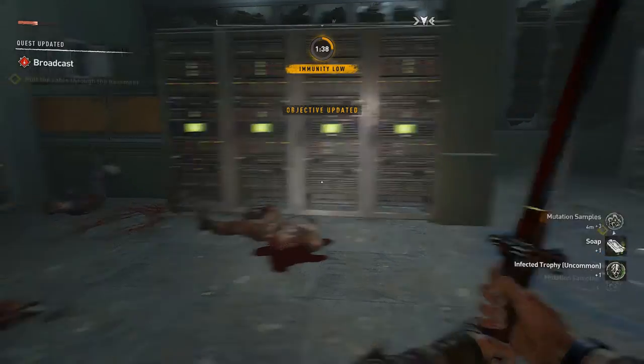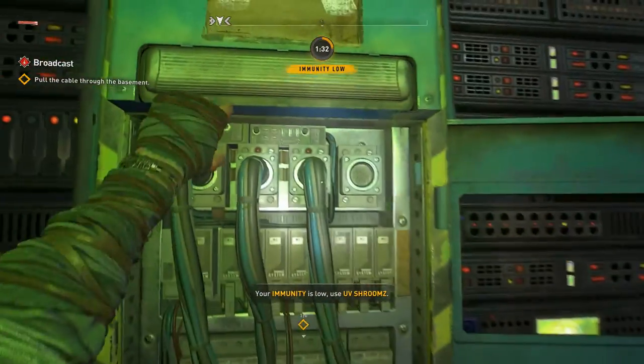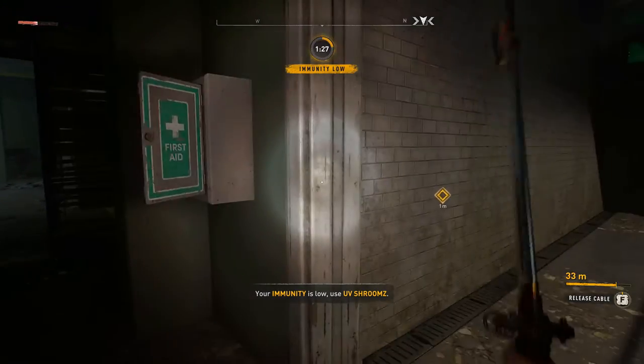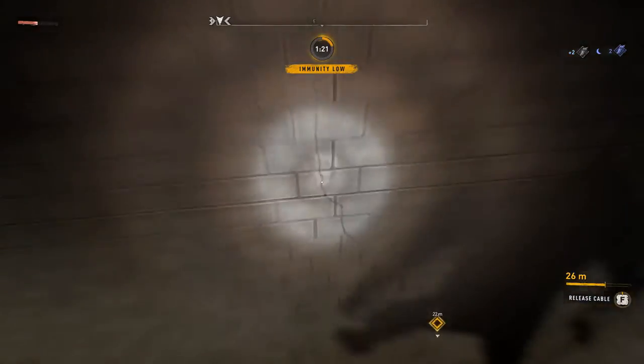Hi everyone, we're playing Dying Light 2. We're continuing with the broadcast story mission. We have to pull this cable through the basement. Gonna jump across here to try and make the distance shorter.